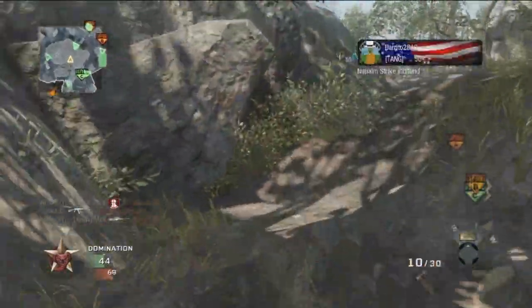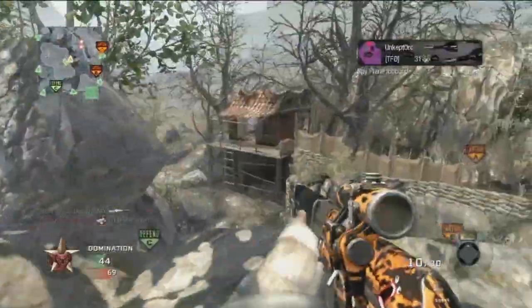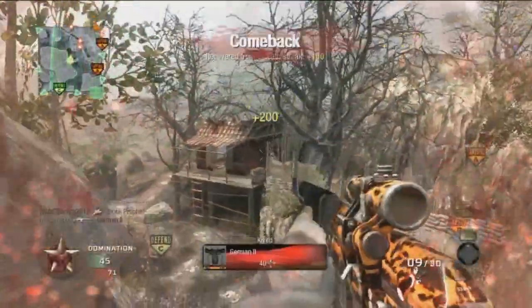What's up guys? This is Muzzah Fuzzah. We're back with another episode of How to Pwn in Call of Duty Black Ops. Today we're going to be talking about the Dragunov, which is the first sniper rifle that you unlock in this game.